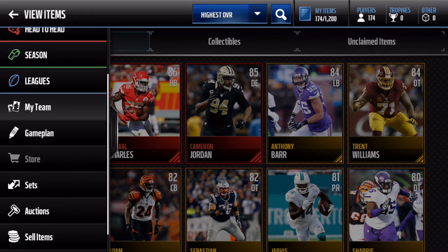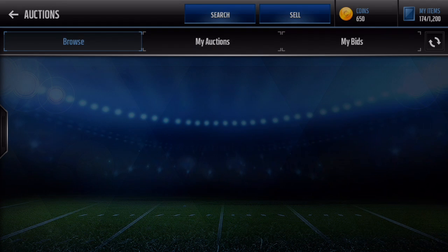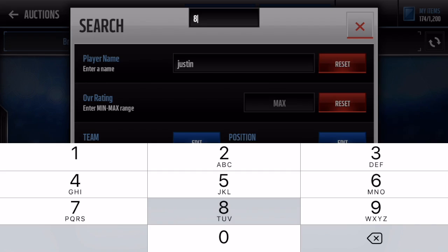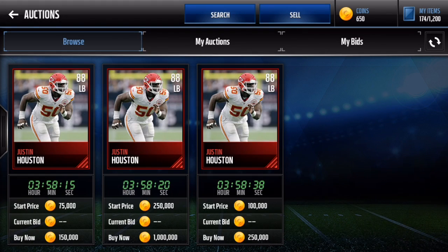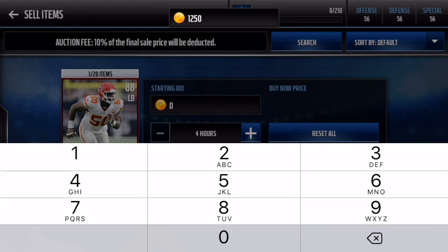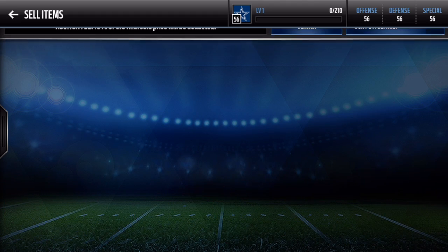Let's see if the auction house - I haven't even checked anything, I just went to record this thing. People are already putting players up. Let's see how much Justin Houston is going for real quick - Justin's 88 overall. 200k, 150k - I'm gonna put him up for 125k and see if I can get any biters. That's a sick pull right there.